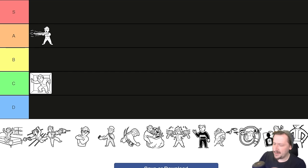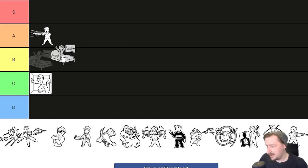Up next is Early Bird. This one gives you plus two to all of your SPECIAL stats so long as it's between 6am and 12pm — a six-hour window. That's a pretty sizable bonus for getting skill checks out of the way. The downside is you get minus one to all SPECIAL stats between 6pm and 6am, so there's a 12-hour window where you're going negative. You can always wait in New Vegas though, even on very hard hardcore, so I'm putting this into B tier.